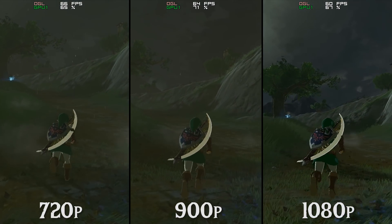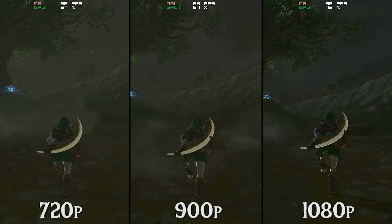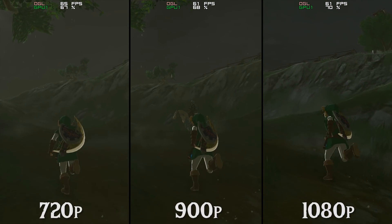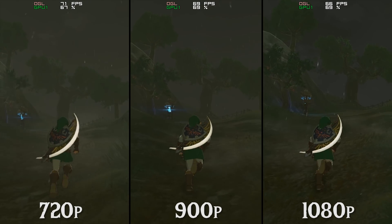In our previous tests we never saw it past 70%, sticking in the low to mid 60s. It is also through the utilization of the 900p and 1080p graphics packs that we see our frame rate drop below the 60fps threshold for the very first time in our testing.